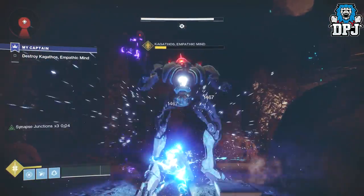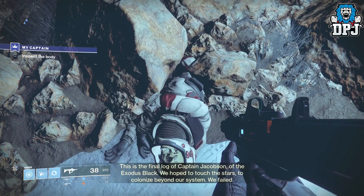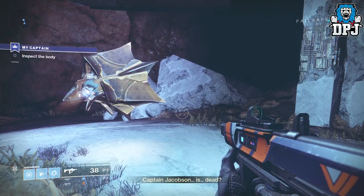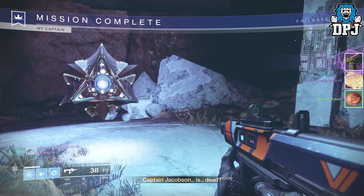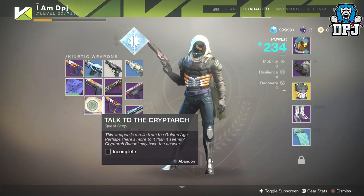Once you've done that you have to defeat the empathic mind. Once you are done here, you have to follow the harpy to the captain's body, inspect the body and this part is done. For doing this you will be rewarded a golden age relic which you must take to the master of the wall within the tower, as well as an energy sidearm called the Drang.